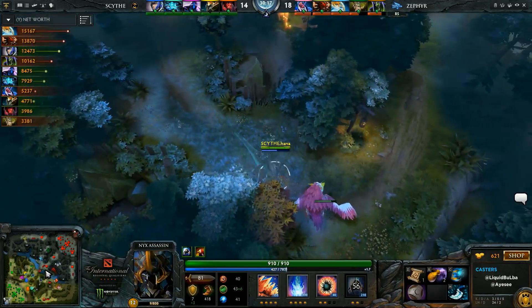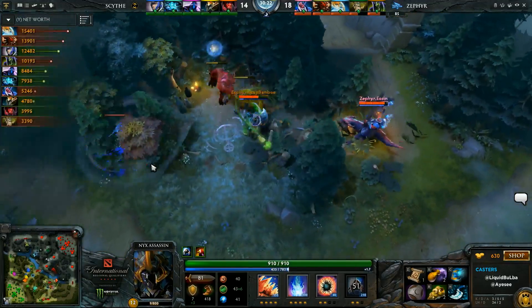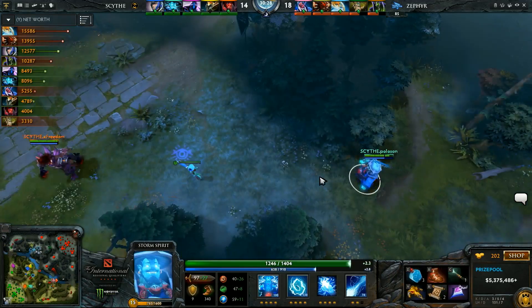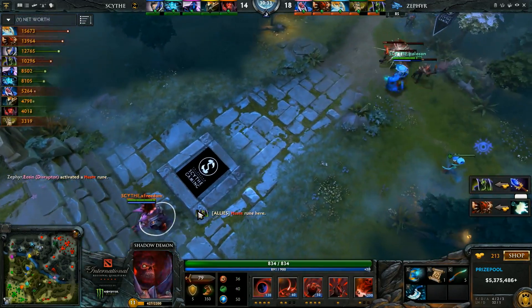It's 14-18. We just crossed the 30-minute threshold and Zephyr seems to be in control of Scythe's fate — and I say that intentionally. Zephyr lost control of their own fate some time ago. A win here is nothing but a point of pride for them. For Scythe though, it's everything — they need a win, and they're down to a desperate moment.